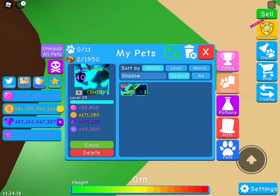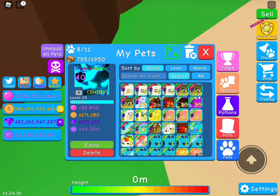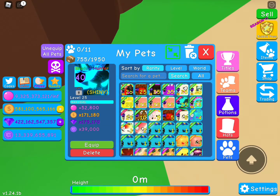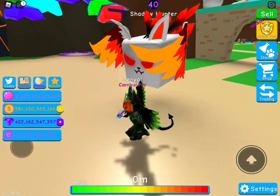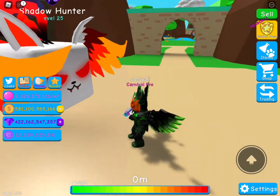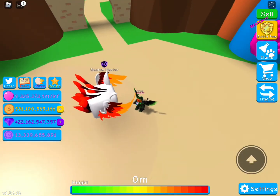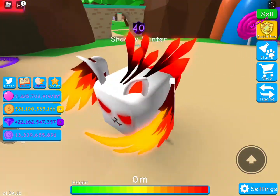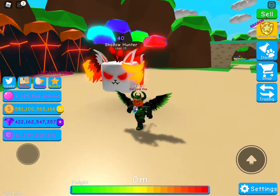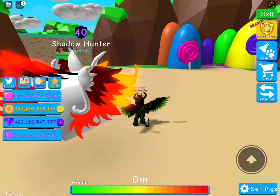The token boost is thirty nine thousand. Let's see what it looks like — unequip all pets, equipped. It actually looks ugly... well, I actually really like the look of it. I'm just gonna keep this until Halloween because it kind of looks like a Halloween pet, or like a fall pet.